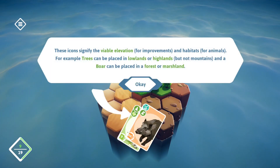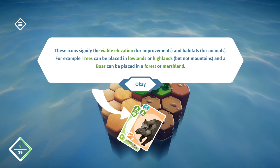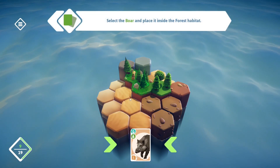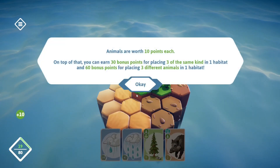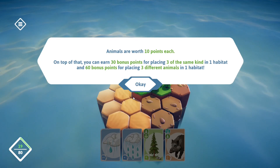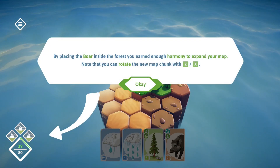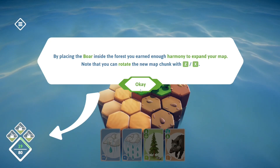These icons signify the viable elevation for improvements and habitats for animals. For example, trees can be placed in lowlands or highlands but not mountains, and a boar can be placed in forest or marshland. Select the boar and place it inside the forest habitat. Animals are worth ten harmony points, and you can earn 30 bonus points for placing three of the same kind in one habitat. By placing the boar inside the forest, you earned enough harmony to expand your map. Note that you can rotate the new map chunk with Z and X.